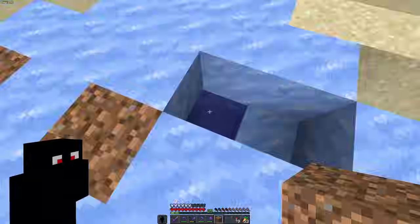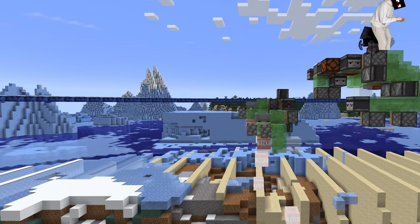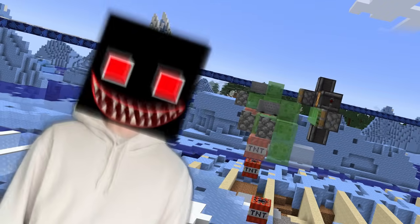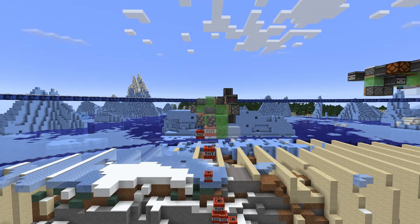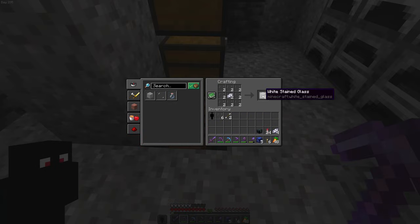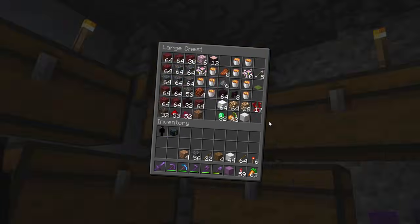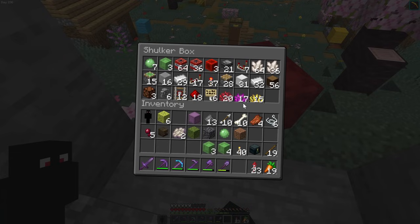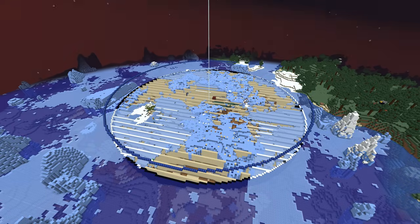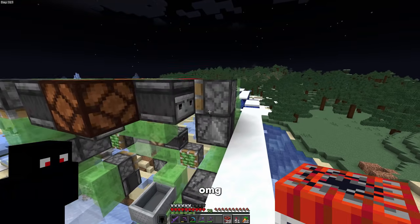And there we have it — the water is all drained and we can move on to blowing stuff up. To make the TNT bomber we need materials such as slime blocks, observers, pistons, sticky pistons, stained glass, rocks of redstone, and walls.